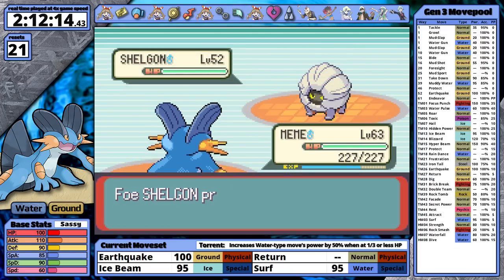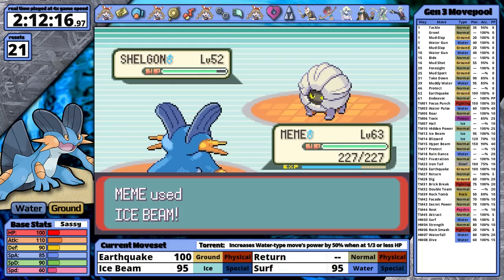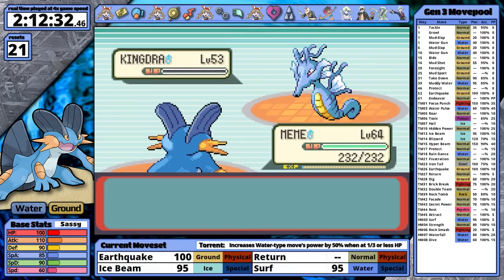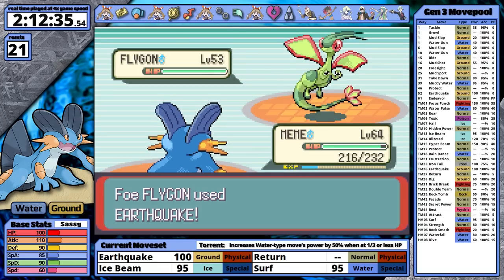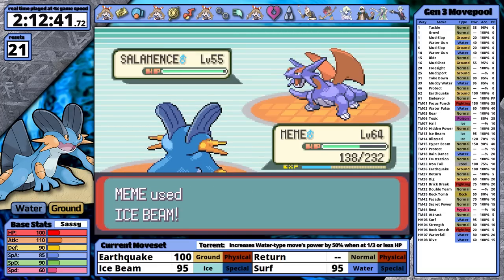Drake was what I expected — with Ice Beam, I have very low expectations for how he's going to perform. It's one-hit after one-hit after one-hit. Swampert takes basically a free victory here.